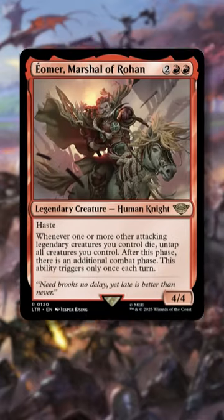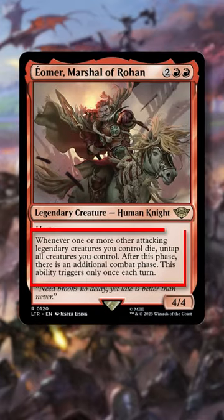Here's an easy combo of Eomer, Marshal of Rohan. Eomer says whenever one or more other attacking legendary creatures die, untap all creatures you control and after this phase you get another combat phase, and this triggers once per turn.